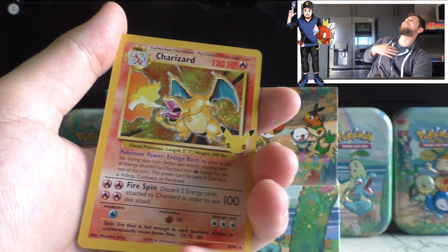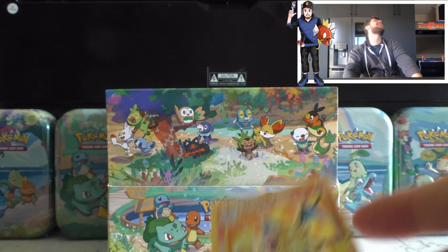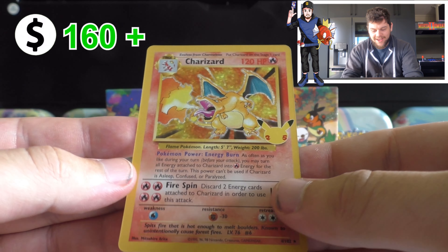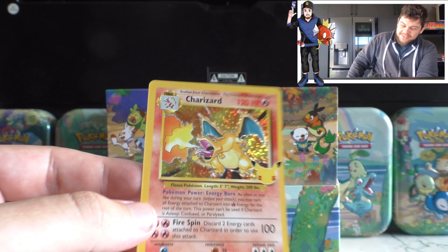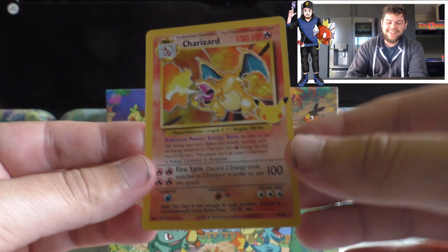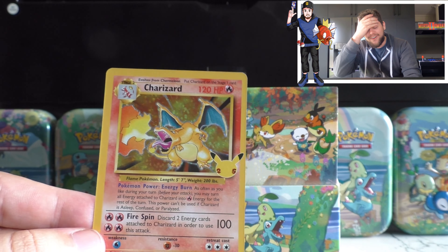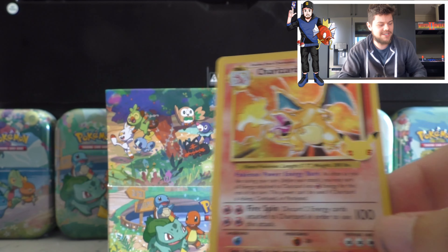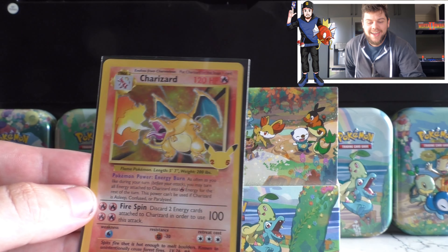Oh my god. Holy shit! Holy shit! Oh no! What are these bones in them? Oh my god, guys — it's a holo Charizard! What?! I shuffled up the packs and everything, and that's what we start off with. That is crazy. Oh my gosh, I need to go get my sleeves because I don't even have sleeves here. It's safe and secure now. I can't believe that we pulled that in the first pack, ladies and gentlemen. That is crazy.